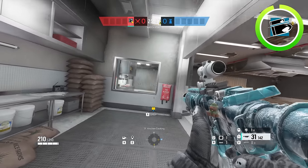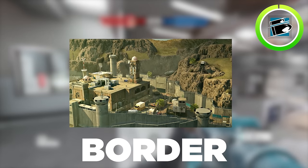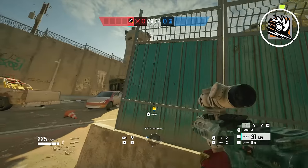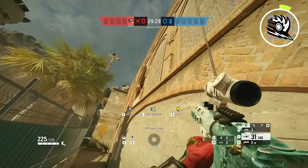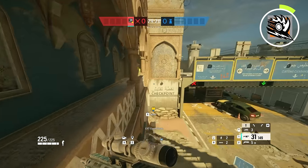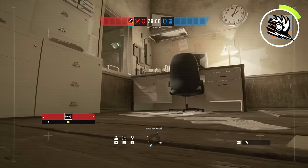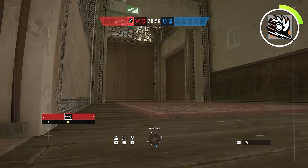The only hard part about the strat is you have to be very good at managing your time, which is not at all like this next strat for attacking on Border. For the strat, you're going to be playing Ram and attacking the bathroom teller's bomb site. What you'll do first is spawn on the east side spawn. Then you're going to rappel up to the building just like this. Once you're here, you can rappel in, hide behind this staircase here, and make sure that you drone out all of archives. Once you're sure that archives, armory, the armory office, fountain, and office are all clear, you can begin to hatch your plan.